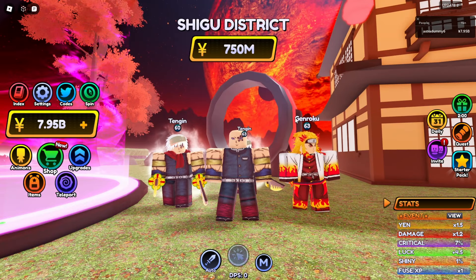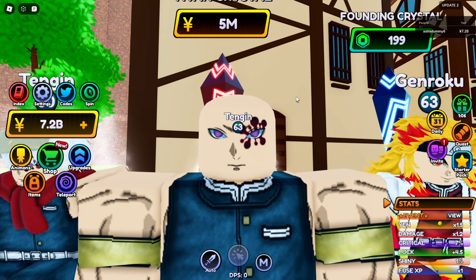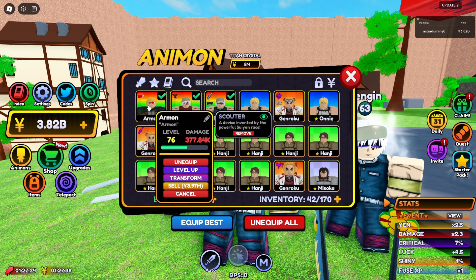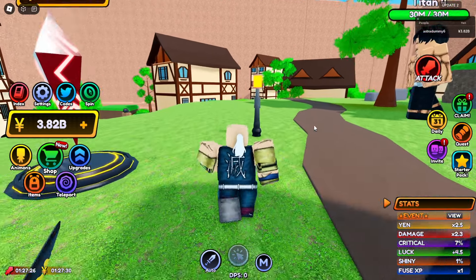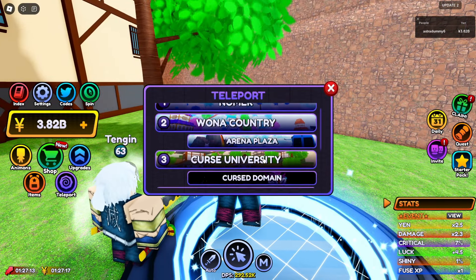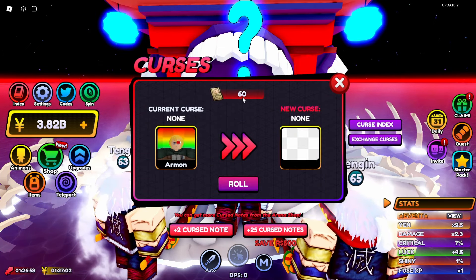So now let's unlock the Shigo District. So we are here in the Shigo District — this is basically the Attack on Titan area. The Titan crystal over here costs like 5 million Yen each. So before doing anything else, I'll try to get the full team of Methicill and be right back. Alright guys, I'm back and I have gotten the army. And as you can see, he's almost doing like 400K damage. That's a lot of damage. So now all we have to do is give him some curses. For the curses, we have to go to the Curse Domain.